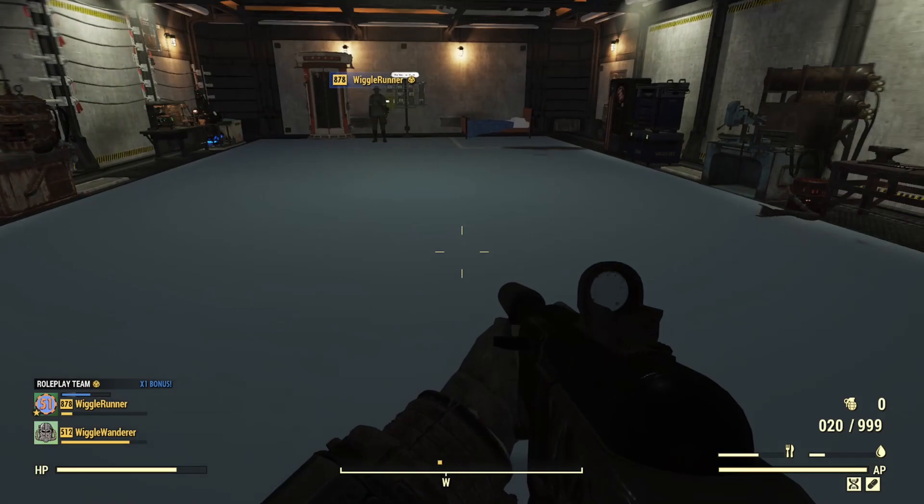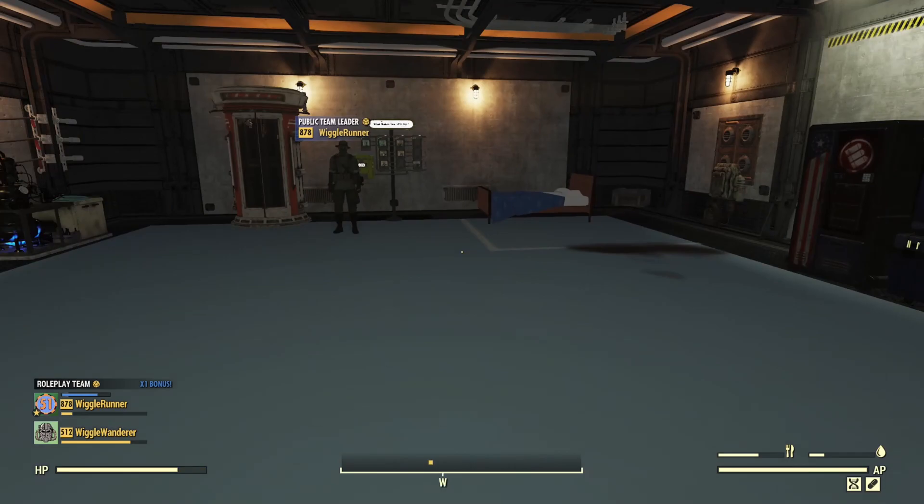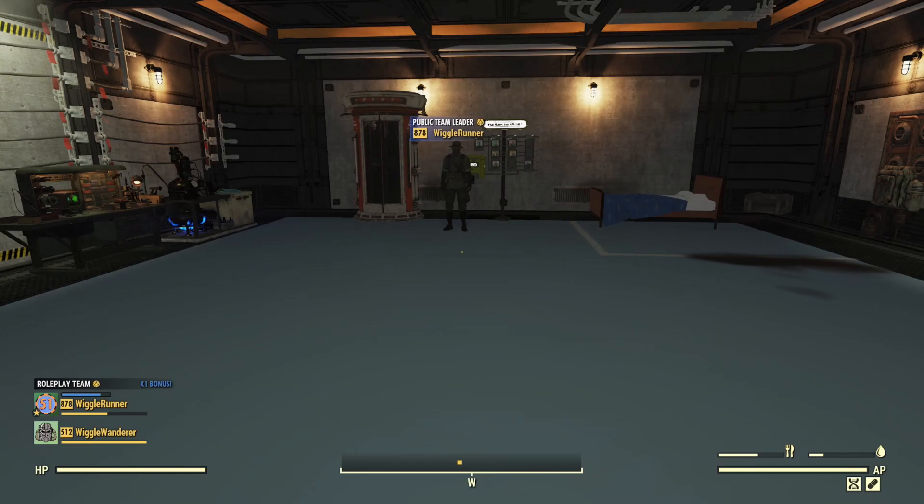Obviously at this point the distance has to be fairly close. A little closer near the doorway — stim pack — still not close enough. Now in about the middle section of this part of the vault, I use a stim pack — and there we go. I'm close enough there to affect my teammate's health. So yeah, pretty close.